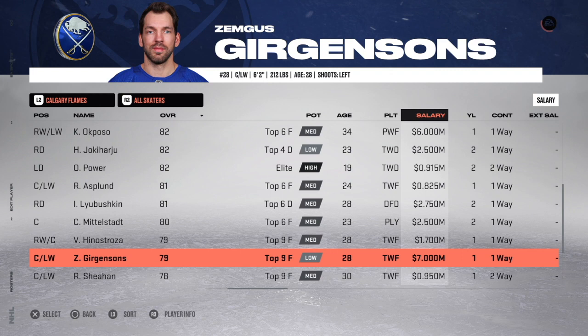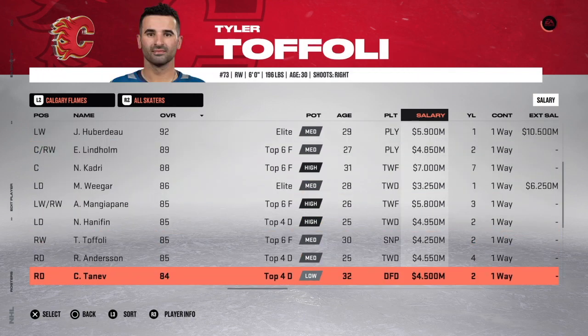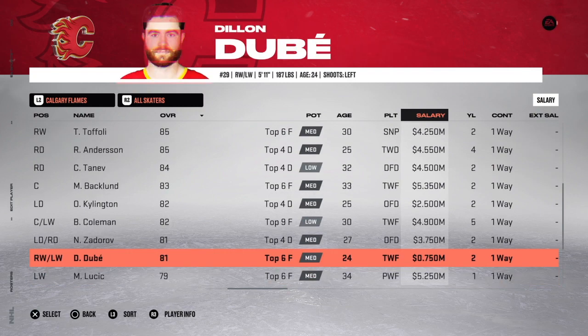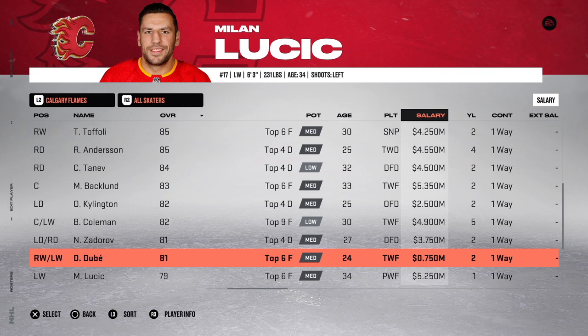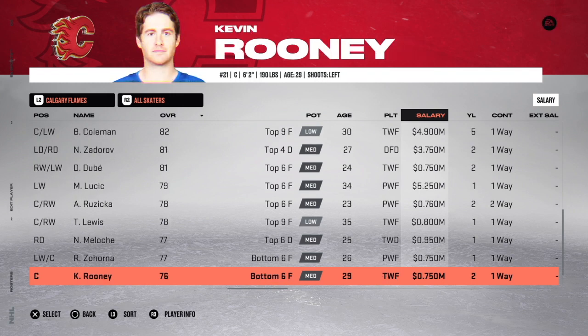Now onto the Calgary Flames. The Flames are cap compliant for 2022-23, but they are not going into 23-24 and forward because of the Huberdeau and Gaudreau extensions. To counteract that, there are two players on small deals for two years. The first being Dylan Dubé — 81 overall — bring his salary from 2.3 million down to 0.75 million, which is league minimum. And you do the same for Kevin Rooney, who's a 76 overall: bring his salary down from 1.3 to 750K. And that's all you have to do in Calgary.